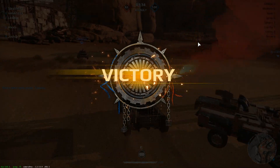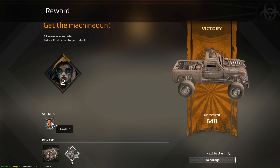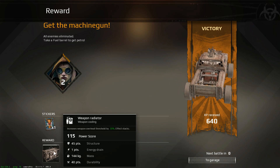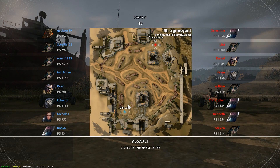Now you can see these matches last a really, really short while. I leveled up to level 2, I got a sticker — flawless. I got a reward, a weapons radiator. This is very useful because it means I can keep my machine gun firing for longer. And I got something else but I went by a little bit too quickly.